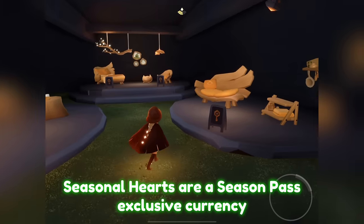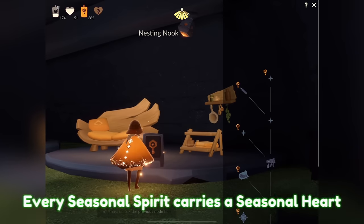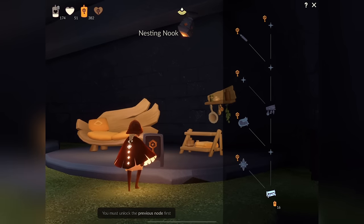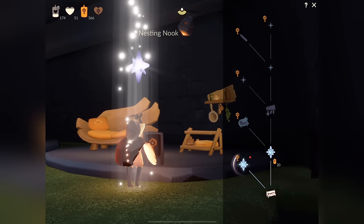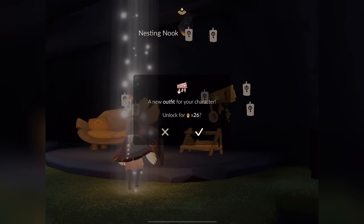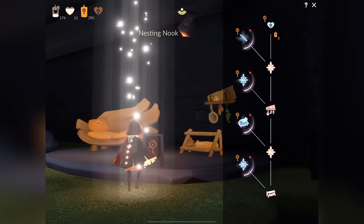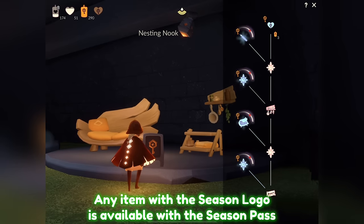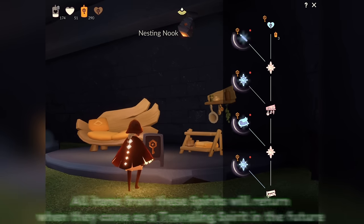Finally, we have seasonal hearts. These are a season pass exclusive currency — you can get them from any of the seasonal spirits at the very top of their constellation. Seasonal hearts are not easy to get at all. You have to collect a lot of seasonal candles and unlock all of the items beforehand. For example: a two-tiered rack costs 16 seasonal candles, then a random blessing for 20, an herb rack for 26, another blessing for 30, and then the seasonal heart costs 3 seasonal candles. Any items with the season pass logo are season exclusives. The hearts are absolutely exclusive to the season — they'll only be available during the season and they're used to unlock ultimate rewards.